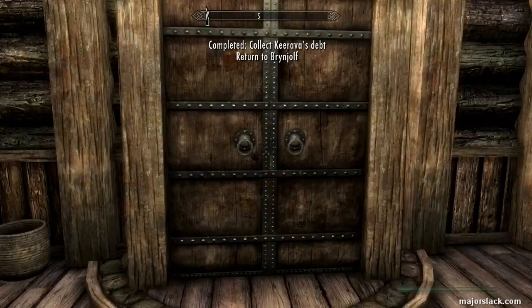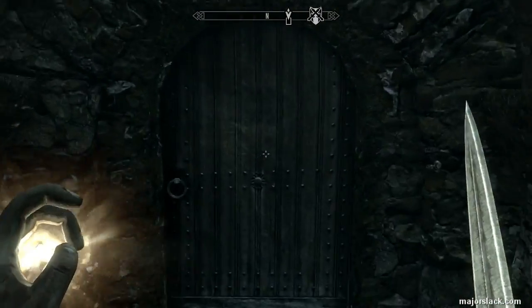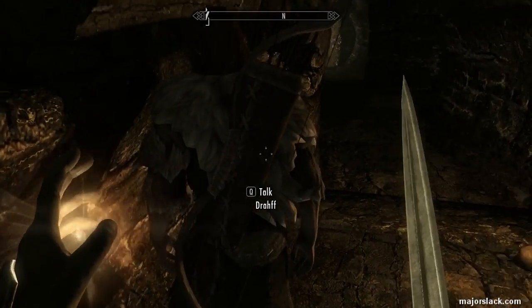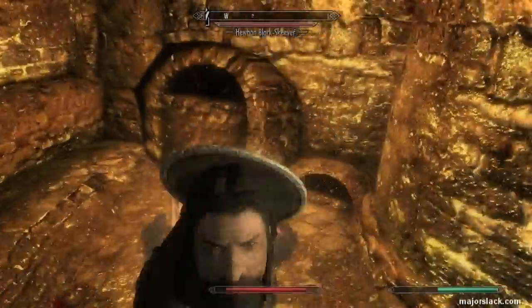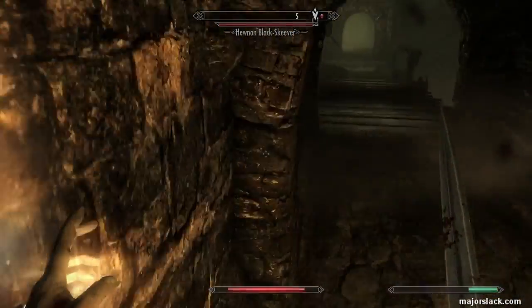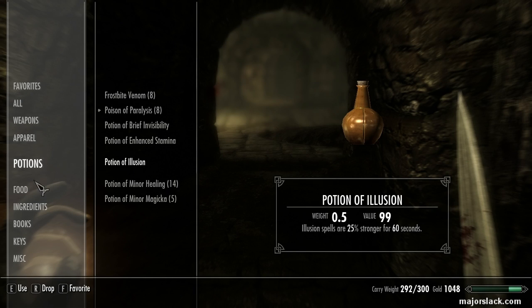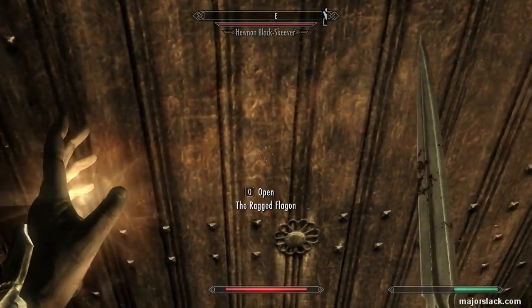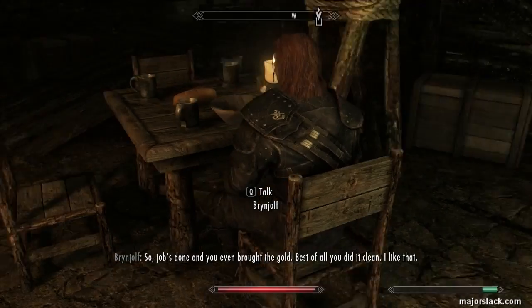All we have to do is get back into the Ragged Flagon and bring the good news to Brynjolf. Of course, everybody is still alive and probably a little pissed off. I recommend — even if you see an opportunity to run by them — hit them with paralysis anyway. The second time you go back to the Thieves Guild, I've noticed that if somebody follows you in, they won't kill them for you. They'll just ignore them and leave you dealing with whoever came through. So take them down with Poisons of Paralysis, make sure they're far away from the door when you go through.